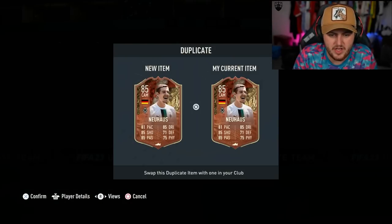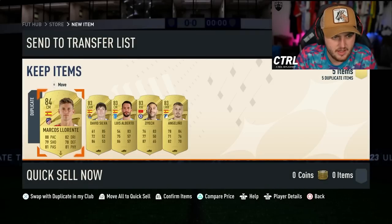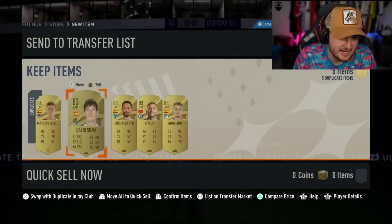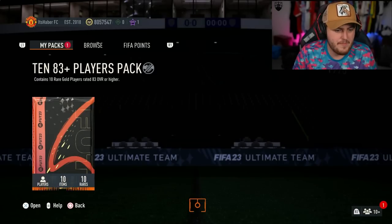A couple of 84s in there as well. I think Newhouse might be tradable. Is Marcos Llorente? He is not. Is David Silva? No, okay. We'll just discard the rest. Solid. Next 83 plus times 10. Can we get back-to-back Centurions or an Inform?